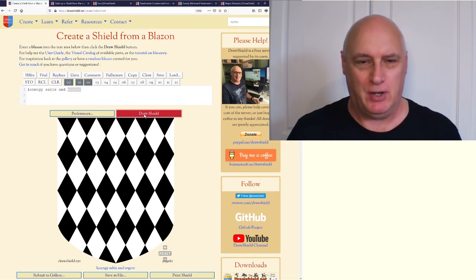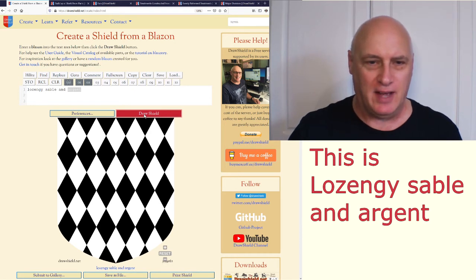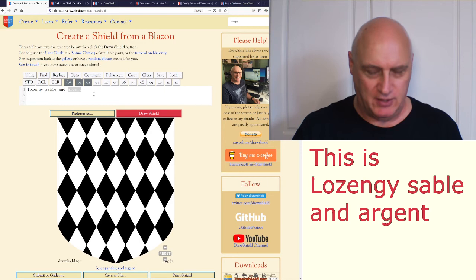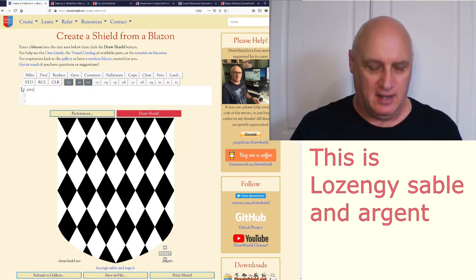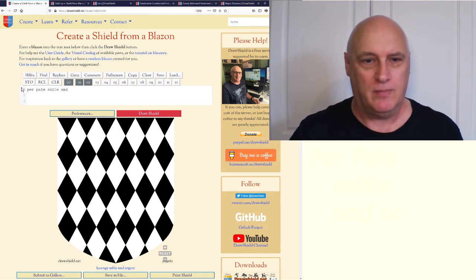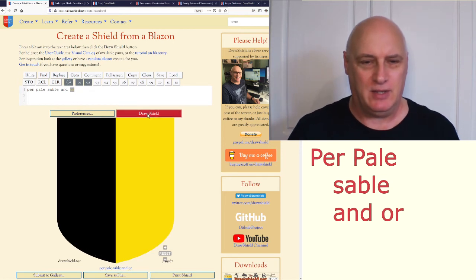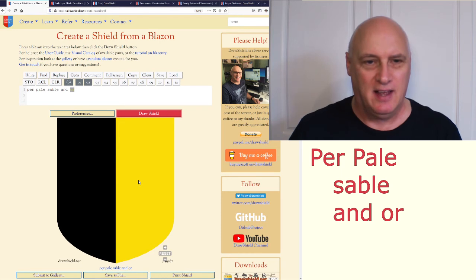However, there are other things we can do with the field on the shield — we can split it into one or more parts. These are known as divisions and each division can have a different colour. So let's look at 'per pale, sable and or.' There we go — we've split our shield into two more or less evenly sized pieces and given each one a different colour.